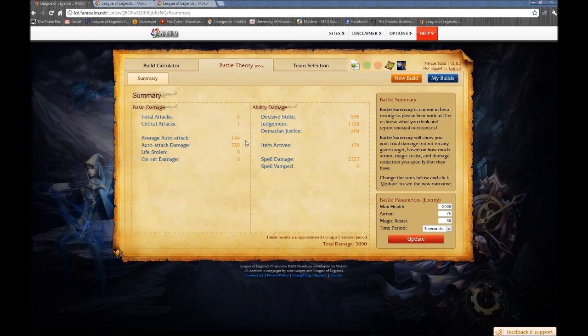The average auto attack you're going to deal is about 144 damage. Your Decisive Strike will deal 595 damage. Judgment shows 1728, but that's a best-case scenario dealing damage to all five heroes simultaneously — divide by five to get a rough idea of single-target damage. Demacian Justice, that's your ult. So what is the full combo? It's an auto attack immediately into a Q, immediately into another auto attack.